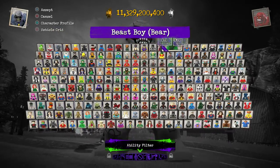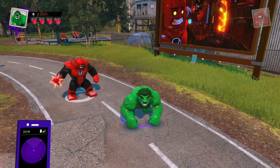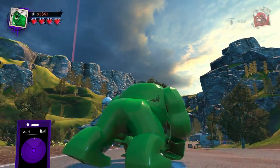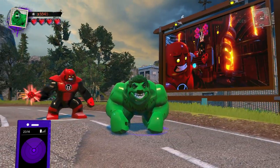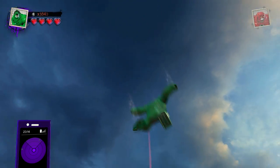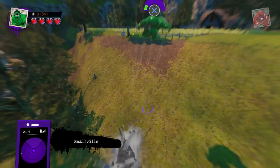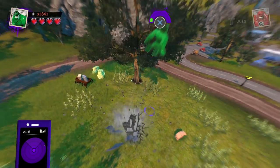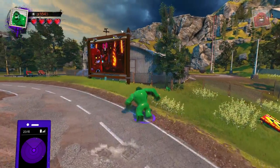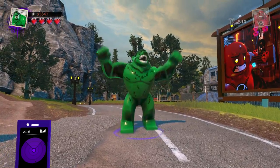In our first row of characters, we also have Bear Form Beast Boy, which is obviously just a form for Beast Boy, but he definitely fits the Big Fig design. He does have a super jump ability, so he's our first Big Fig that does not fly. Instead, he can simply super leap across the map, which is pretty fast — you'll be able to get around just about as quickly, maybe a little bit slower than the flying characters.